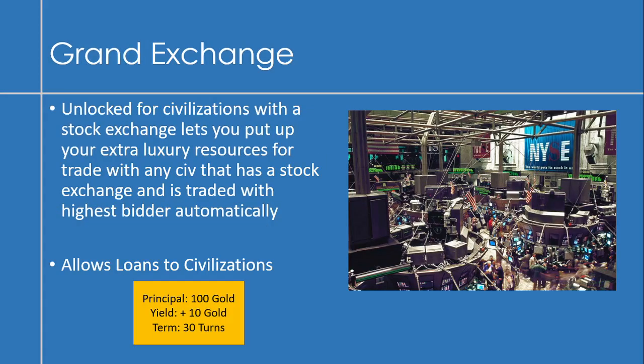Another idea is the grand exchange — unlocked for civilizations with a stock exchange — letting you put up all your extra luxury resources for trade with any civ that also has a stock exchange, traded to the highest bidder automatically. Instead of going through every leader asking 'do you want these whales?', it would streamline the whole process and make your life a lot easier.